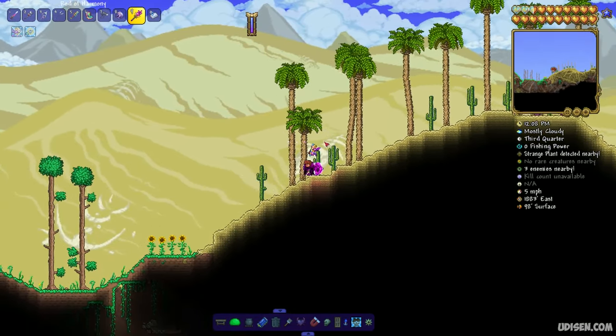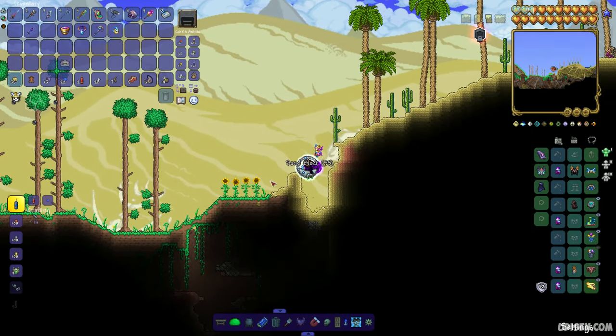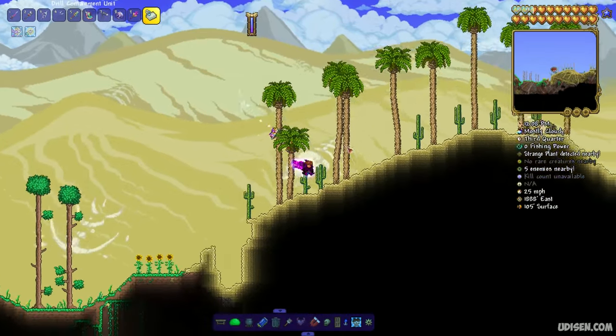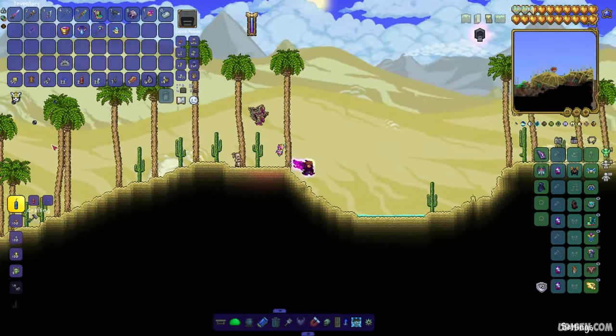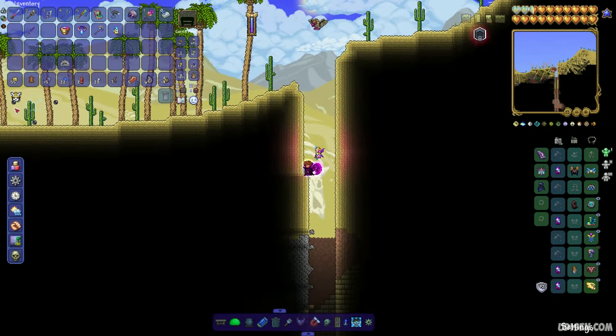Go into the desert and collect 40 pieces of sand blocks. After that, explore this place carefully and kill different creatures, especially in the underground desert system — specifically the antlion mandibula.